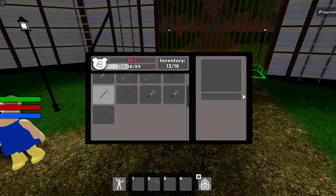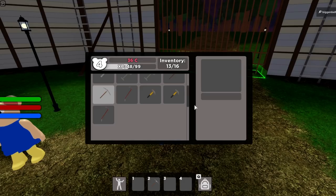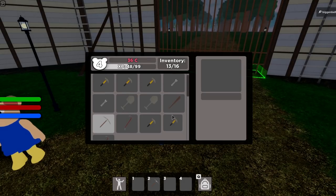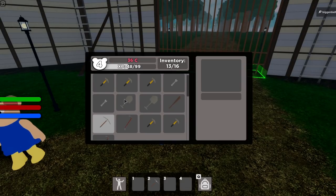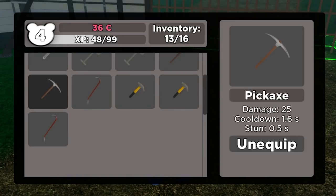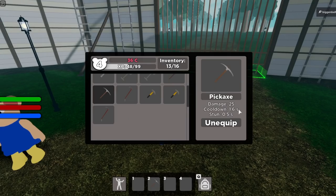First thing I'm gonna do is show you my inventory. So far I've found pretty much all the swords, some of the basic items, except for the regular fireman's axe. There is a rare fireman's axe in this game, but you'll easily find wrench, shovel, hammer, bat, and pickaxe. Pickaxe right now is my best weapon — it has damage of 25, a cooldown of 1.6, and a stun of 0.5.